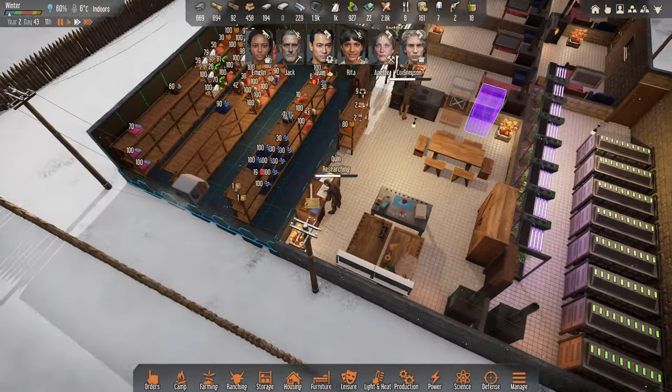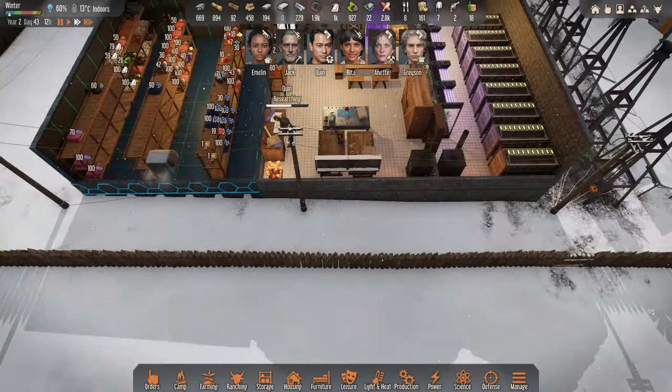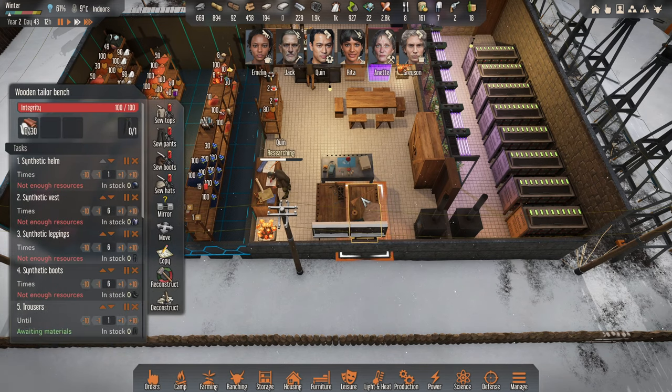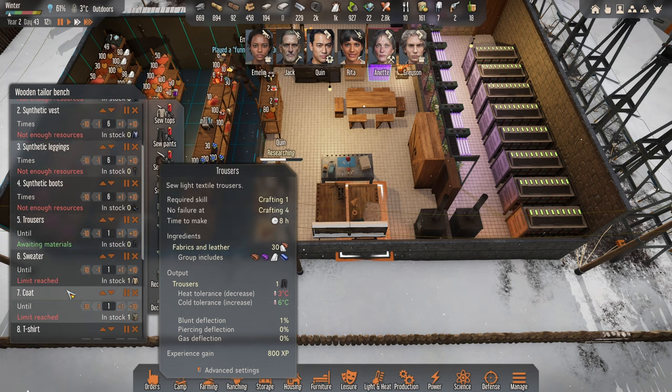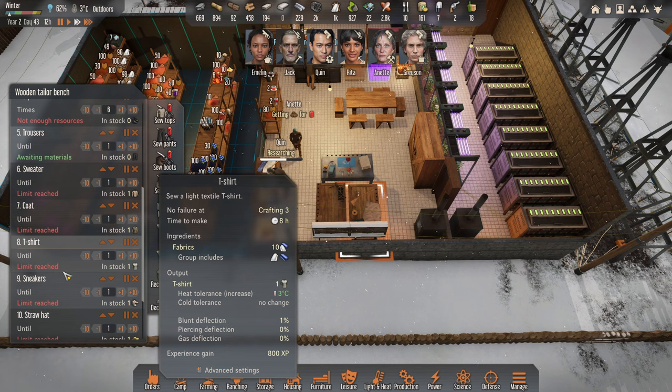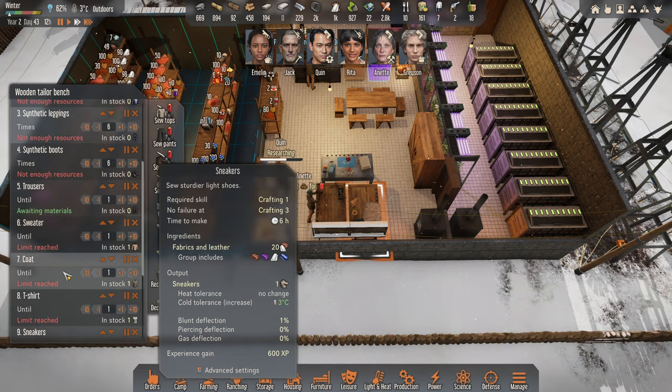That should work, I think. What else do we have? So we've got this synthetic helm, vest, leggings and boots. We do need some trousers to be made and everything else. Limit is reached, okay.